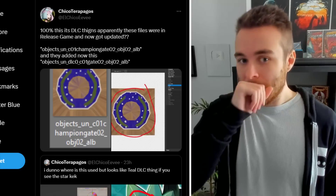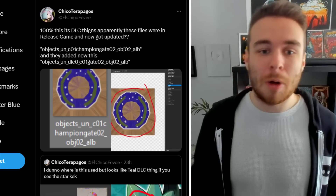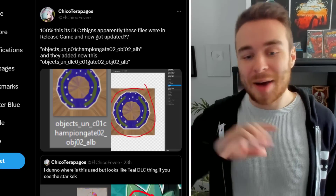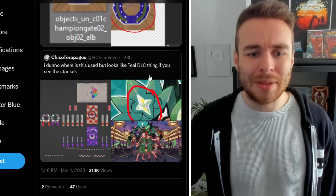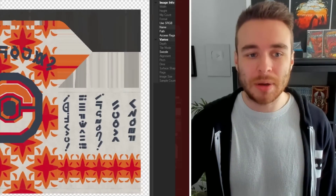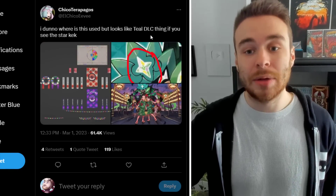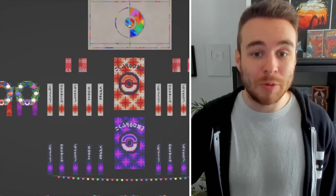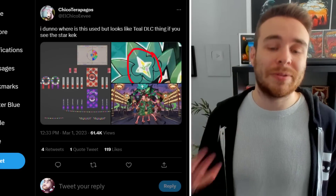We also have El Chico Eevee confirming these are DLC items. Apparently these files were in the release game and got updated. There are some other patterns found as well, very similar to what Matt found. El Chico Eevee also says, 'I don't know where this is used, but it looks like the Teal DLC thing if you see the star.' There's definitely going to be something interesting about that mask. These are very Japanese-inspired patterns and stuff, which makes sense because we're going to a Japanese festival in the Teal Mask.